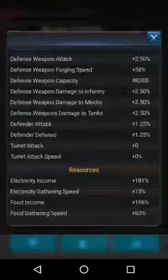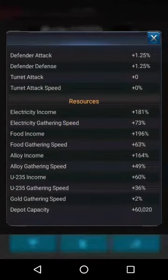My electricity income is 181 and food income is 196, which is very good. All of the incomes are great, and you can almost triple that with a boost for a whole day — that's always great.